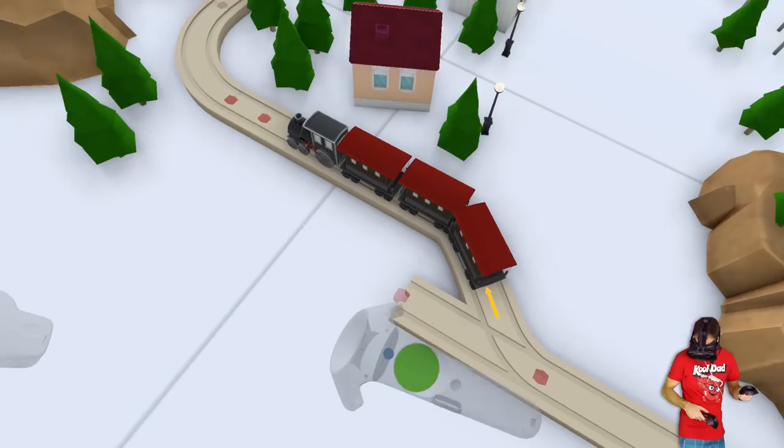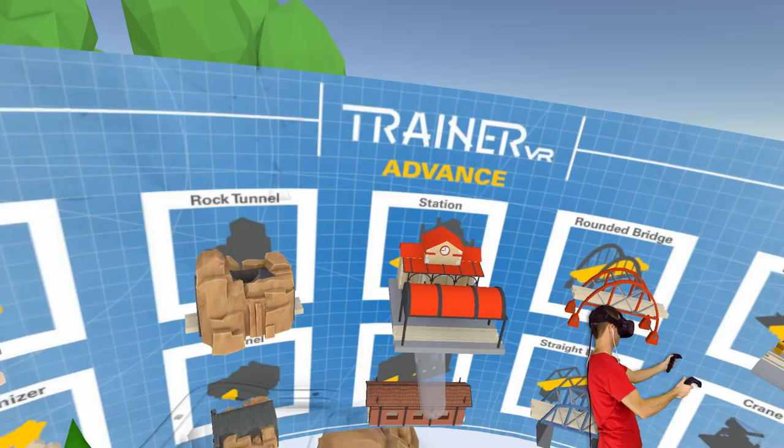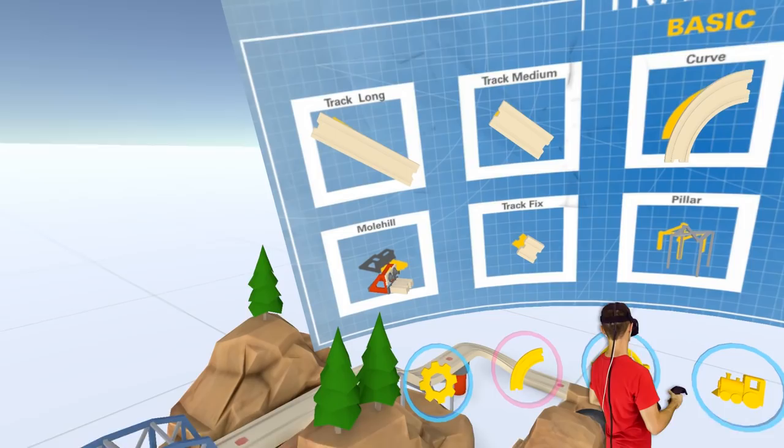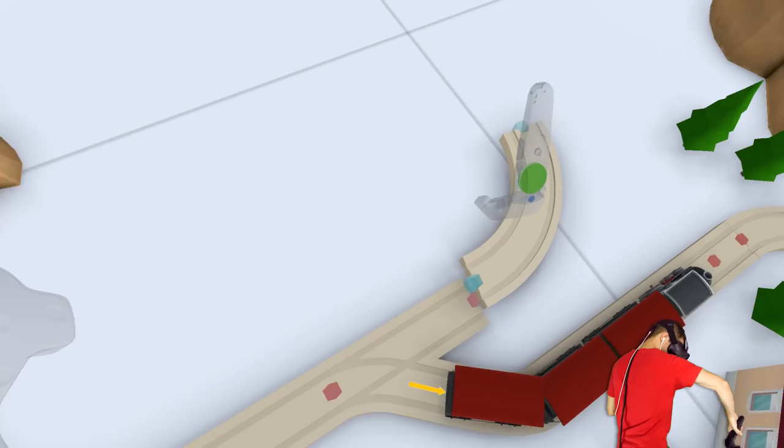I want to sort of build it out this way a little bit. I'm getting a little bit lost. Alright, here's a good spot - let's put our menu here. And let's get some tracks in. Put a curve in to start - maybe a bit of a straight piece and then a curve, so it's not so all of a sudden. There we go.